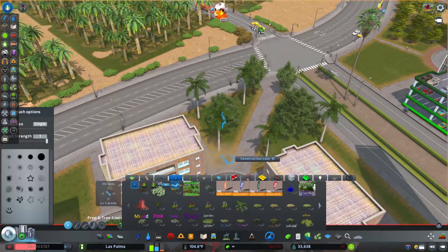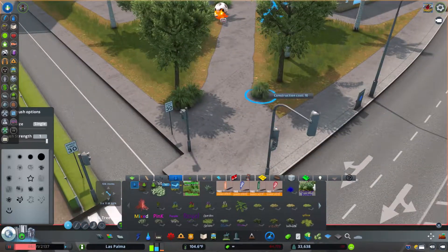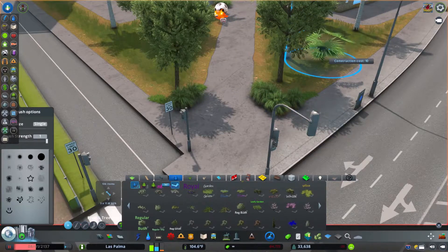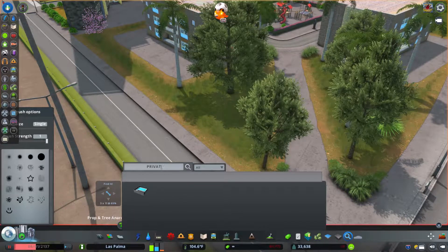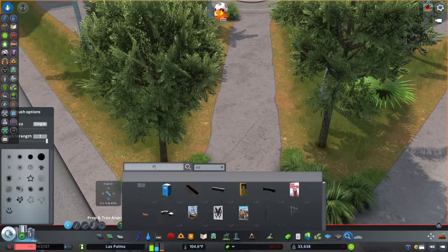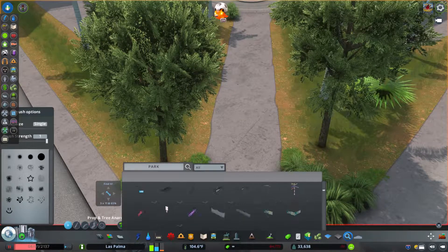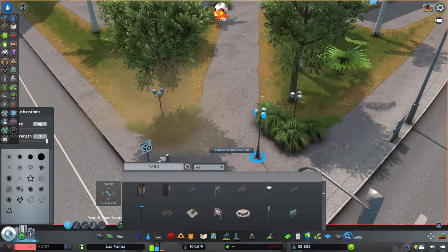One mod I saw the other night that I was thinking about getting eliminates all vanilla trees on the map — any tree that's in-game would be gone. I'm not sure I want to pull the trigger on that. It also takes trees away from buildings, so if a house has a tree built into the property when you place it — which is very annoying — and you're trying to put the same house side by side repeatedly and they all have a tree in the exact same spot, it looks very unrealistic. It works if you're zoning, but if you're using Plop the Growables and just placing stuff down, it doesn't look right.